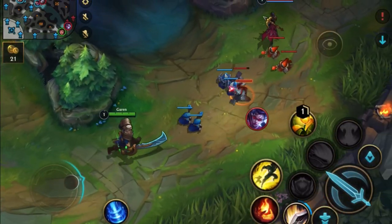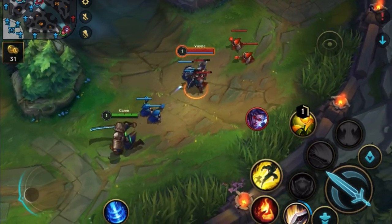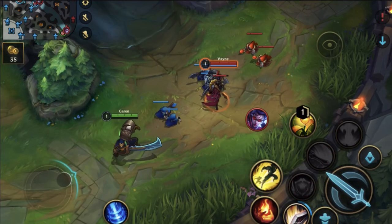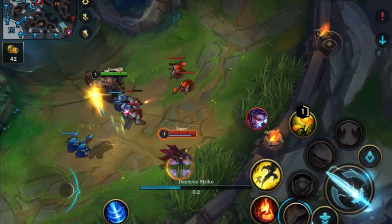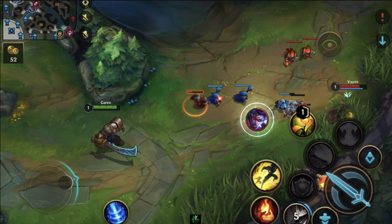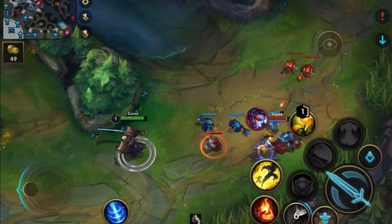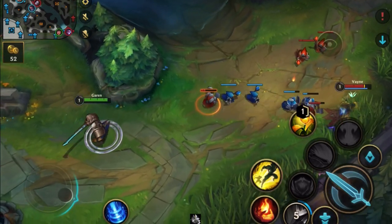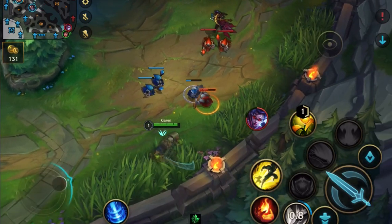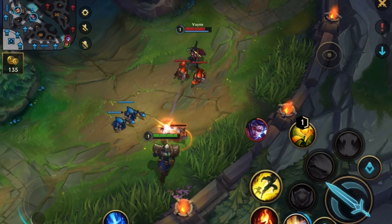Another hard matchup — Vayne thinks she needs to constantly poke me otherwise she wastes the counterpick. I need to punish if she overextends, and she does — into my minions and too close to me. She hits me back twice but I win the trade because directly after I backed away and she moved forward and took one full round of minion attacks, which made all the difference. Now she's losing and under pressure. She wants to poke but she doesn't understand positioning. And here is another way to use a minion.